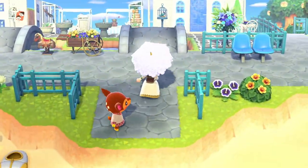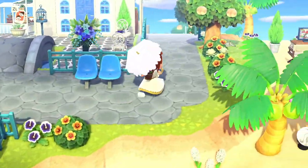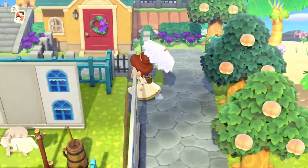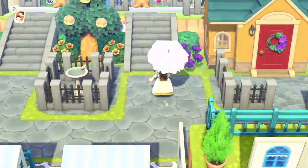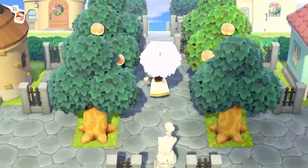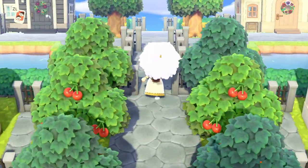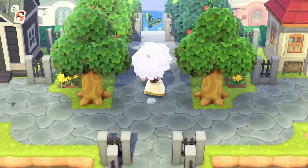My favorite spot would be the SS Magnolia — it definitely ties into the island very well and is a perfect spot to take vintage-like photos. I have not made any custom designs myself — they are created by other amazing players. Patience definitely plays a role in designing your island — it cannot be rushed. This is a slow process but it'll definitely be worth it once you feel you've completed your island. Thank you for having me and touring my island. Thank you guys so much for watching — please give this video a thumbs up, leave a comment, maybe subscribe. I'll see you next time, bye!